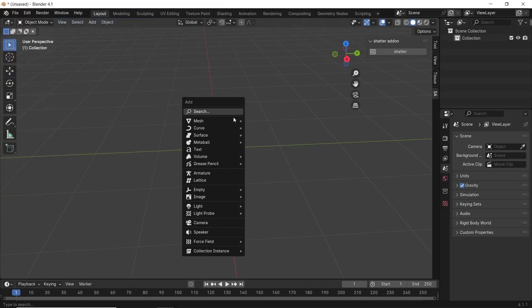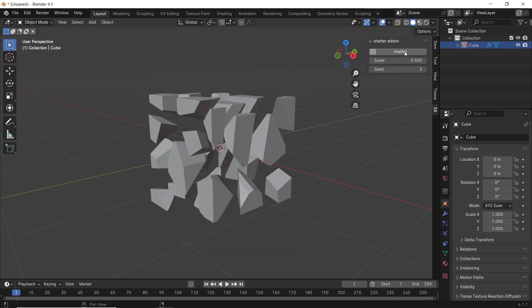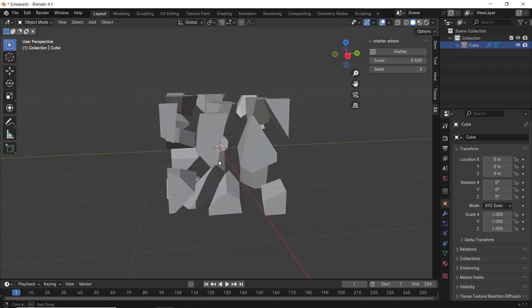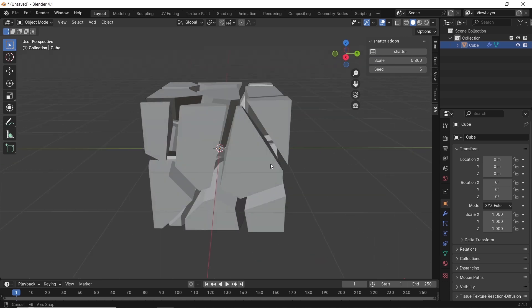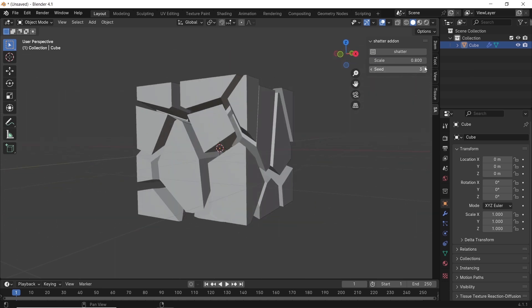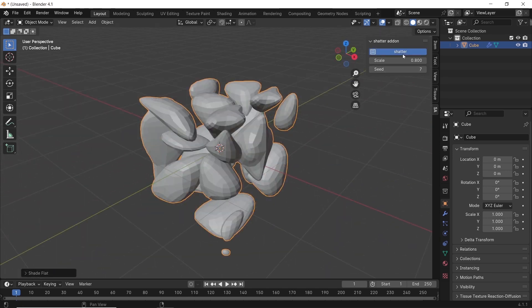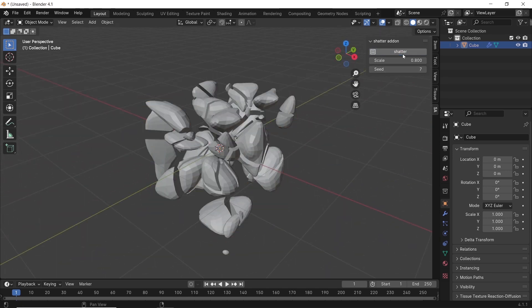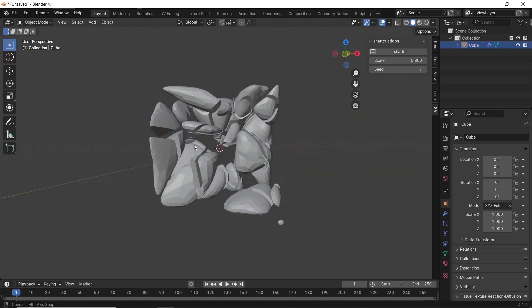Next in line, we have the free Shatter add-on for Blender, which, as the name says, shatters objects in a procedural way with one click. Available on Gumroad for free, so you can get it now and test it. We did a stone wall tutorial a week ago using the cell fracture, and I think this will go even crazier with that in both speed and the various results we can get, so have fun with it.